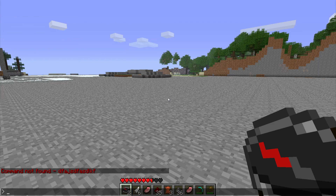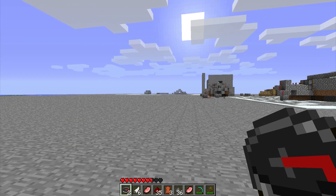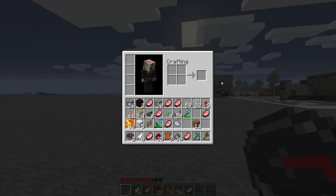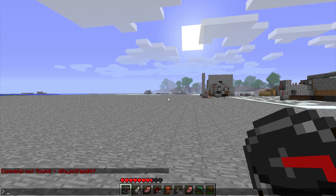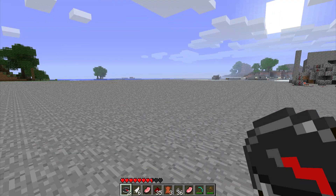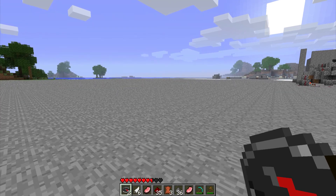To activate Single Player Commands, press T — it brings up a chat bar, basically. This is where you put your commands. I'll have the link for the mod in the description below, along with a list of commands. I don't use all the commands available, only a couple. For example, if you don't have Too Many Items installed, you can do slash give and then the item name — like give stone — and it would give you stone.